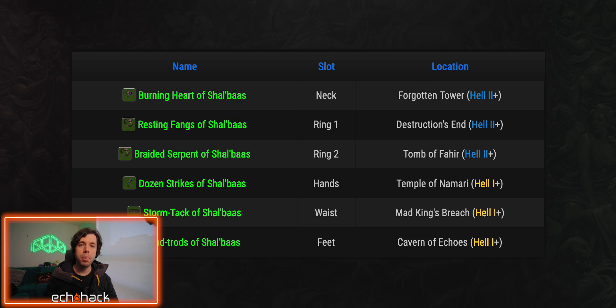Here's where to find all War Rags of Shaobas items. The Burning Heart of Shaobas is your neck slot — find this in Forgotten Tower, Hell 2 or higher. The Resting Fangs of Shaobas is your first ring slot — find this in Destruction's End, Hell 2 or higher. The Braided Serpent of Shaobas is your second ring slot — find this in Tomb of Fahir, Hell 2 or higher. The Dozen Strikes of Shaobas is your hand slot — find this in the Temple of Namati, Hell 1 or higher. The Storm Tack of Shaobas is your waist slot — find this in Mad King's Breach, Hell 1 or higher. The Windtrods of Shaobas is your feet slot — find this in the Caverns of Echoes, Hell 1 or higher.